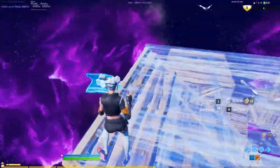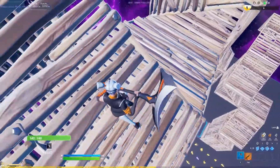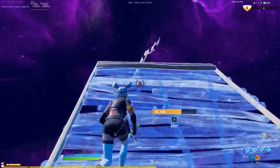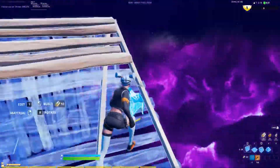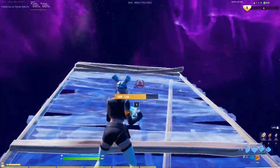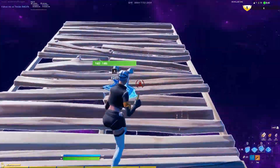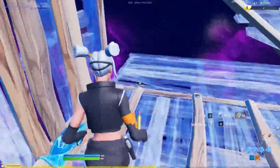Another thing for high ground is you can do side jumps — like retakes, but not really retakes. You can just do side jumps off the side. What you want to do is put a floor and then jump off to the side.